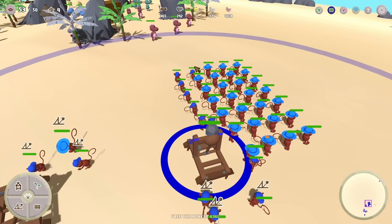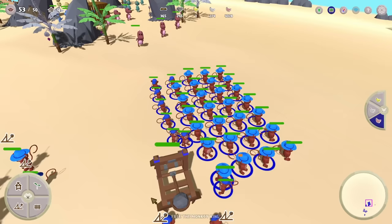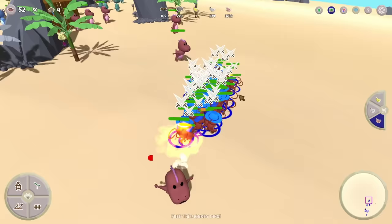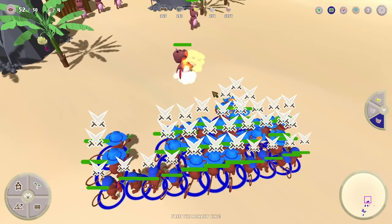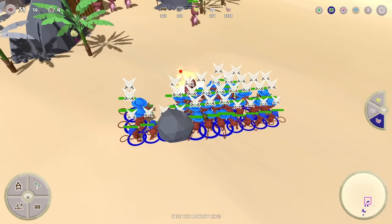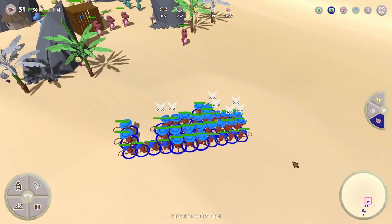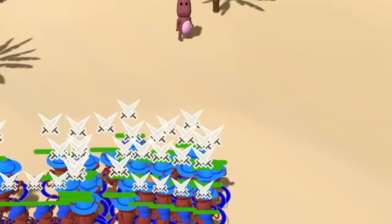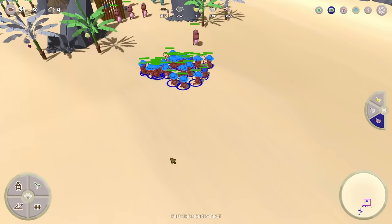Let's start attacking this dino and sick all of our monkeys on him. Uh-oh, his friend's joining in on the fray — hopefully the catapult will take him out pretty quickly because none of our other monkeys are shooting him. The catapult takes that guy out no problem. That dinosaur's health is going down so fast — he's just charging in because there's nothing else left for him to do, and he went down so fast. Thankfully the shooter monkeys don't use bananas when they're just aimlessly targeting.